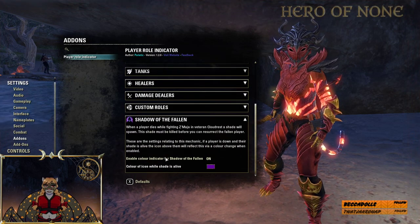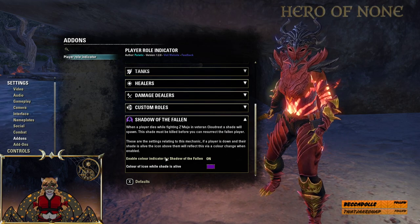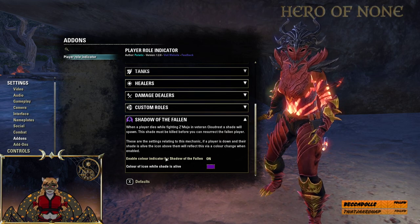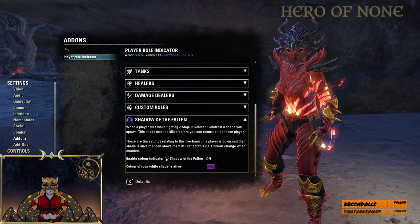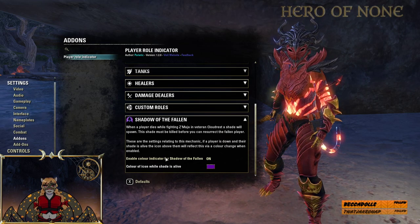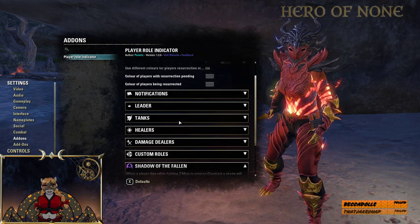Also, on Cloud Rest for the Zomaja fight on veteran mode — if you've known this fight, when somebody falls down and gets killed, they have a shadow on them, and if you try to resurrect them it's almost instant death. This shadow of the fallen lets you know: do not res this person, they still have a shadow up. Very, very helpful.